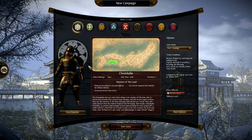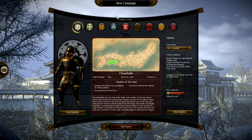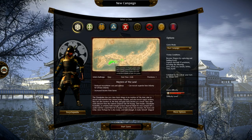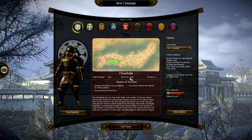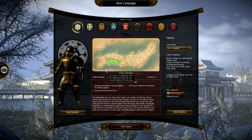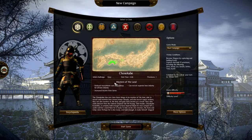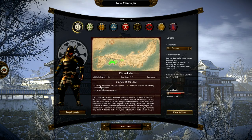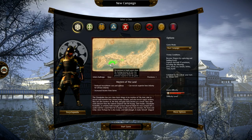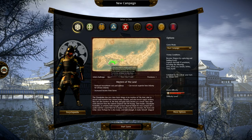I'll do a quick rundown of the nine clans. First, the Chosokabe clan. They start off on an island, initial challenge is easy, and they start with one province. Their specialty is bow infantry — they can recruit superior bow infantry, reduced recruitment cost for all bow infantry, and they also get increased income from farming. Very similar to the English in certain respects, masters of the bow like the longbowmen of England.